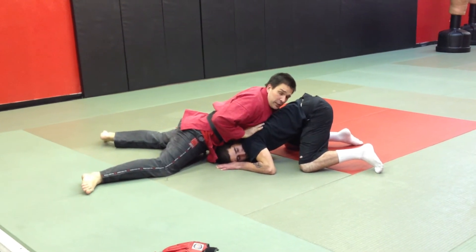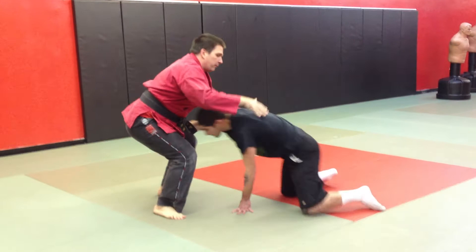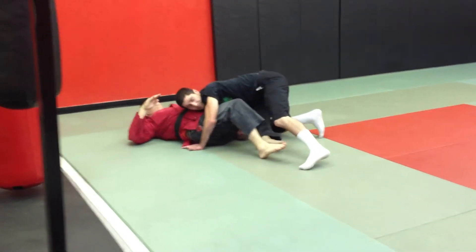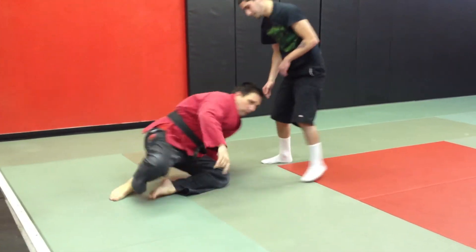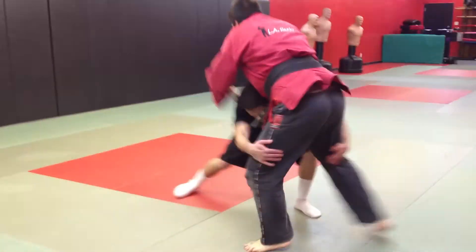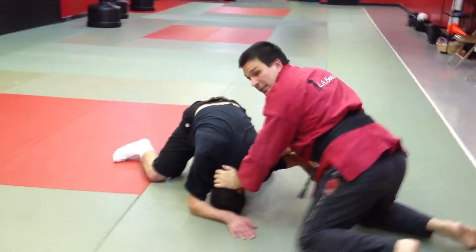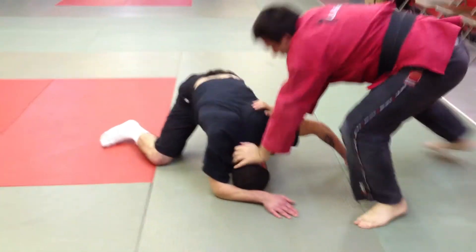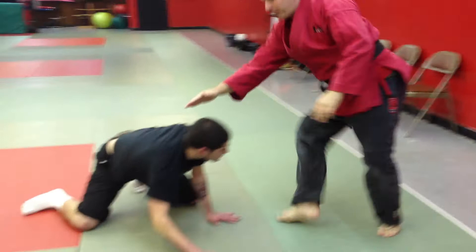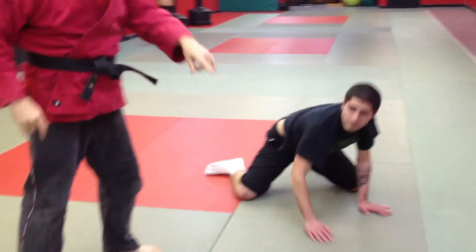If we're continuing this motion and I just stand straight up, he's going to shoot at me again right from there and take me down. So once I've sprawled, I'm going to control his hand and his arm. If I'm controlling this arm this way, I'll come off this way. If I'm controlling his hand and his arm this way, I'll come off this way. That way he can't reshoot at me.